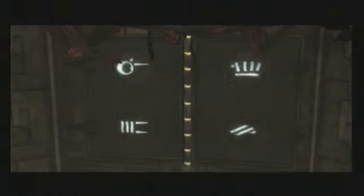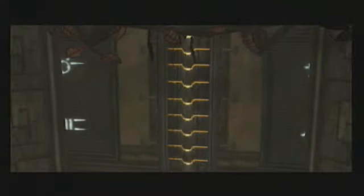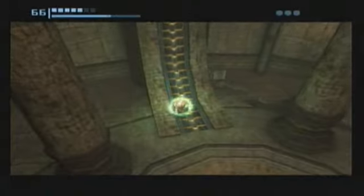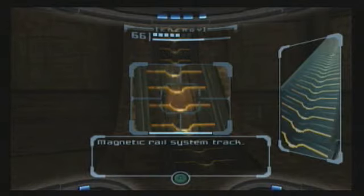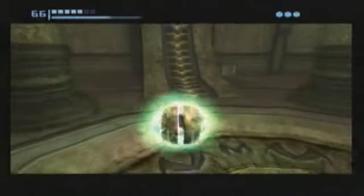And that'll open up the rest of the Spider-Ball track here. We also didn't have Spider-Ball last time we were here, so we wouldn't have been able to come back up anyway. But now that we do, this might be a good time to scan this, which is a research entry. This is Magnetic Rail System track — Morph Ball Mode, we know.